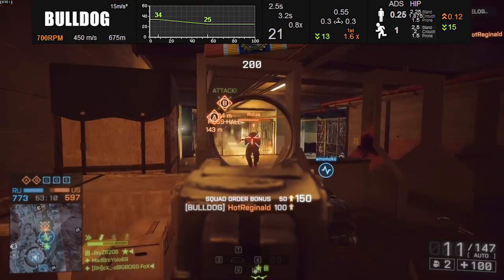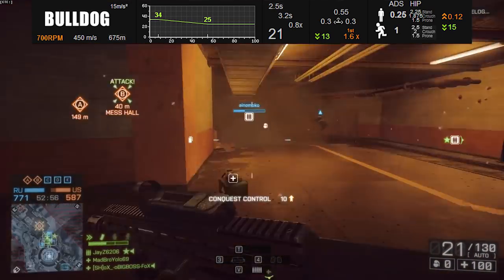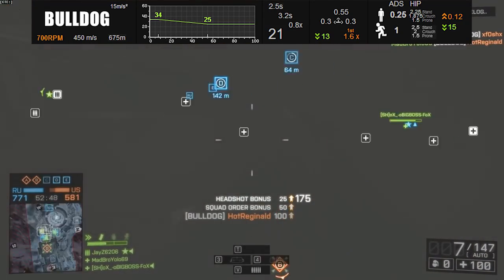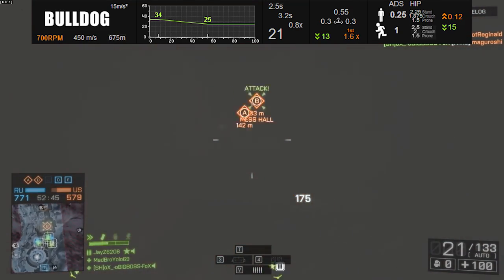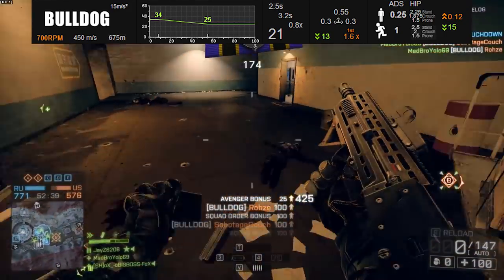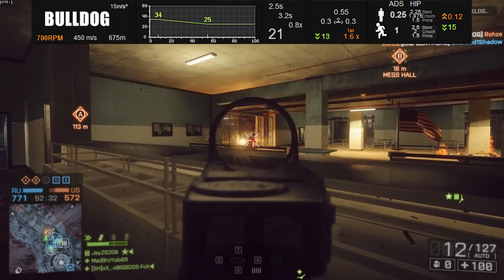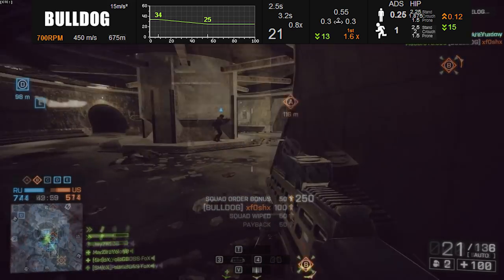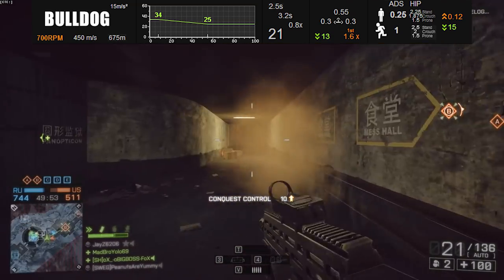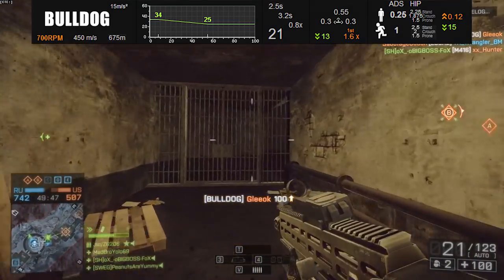Despite the Bulldog being one of the best assault rifles in the game, it also takes a bit of precision and finesse to be good with it. You can't just pick it up like the AK-5C, put whatever attachments you want, and still do really well. It's got a 20-round magazine, and shooting at 700 rounds per minute, you're going to burn through it very quickly. Don't expect to get more than 2 kills with a single magazine unless all of your targets are lined up. A fairly long reload time of 2.5 seconds for the short reload and 3.2 for the long reload means you're going to have to get very used to switching to your sidearm. Luckily, there are some awesome new sidearms in the Dragon's Teeth DLC, so you can have fun with the Deagle and the Unica 6.